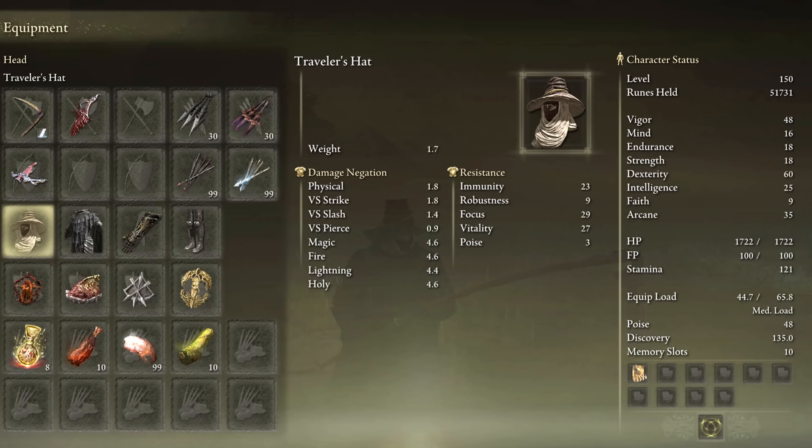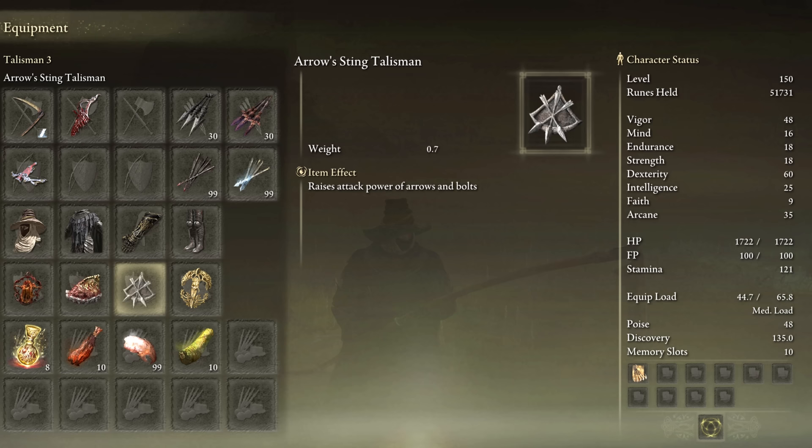This is a Dex and Arcane hybrid. The Lord of Blood, Shard of Alexander, Arrow Sting, and the last talisman slot is up to you. The Erd Tree Favor is always a good choice.